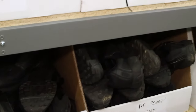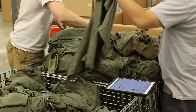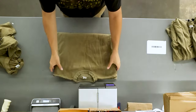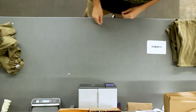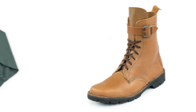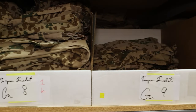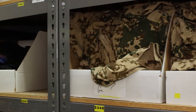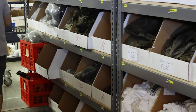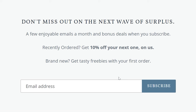Our sponsor, Commando Store, is always getting new military surplus that's functional, durable, and historically significant. Unlike other surplus shops, their gear is sorted by native size and graded for condition, giving collectors and active users a better idea of what to expect when they buy. They also commission reproductions of gear that's no longer available, like the West German Polizei bomber jacket, the South African waxy boot, and an assortment of other cultural artifacts and accessories to match.